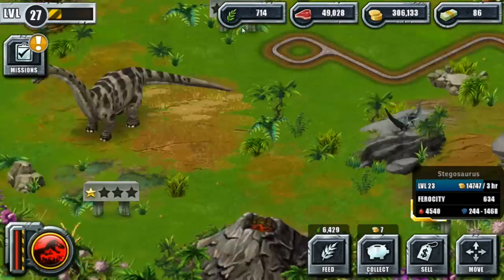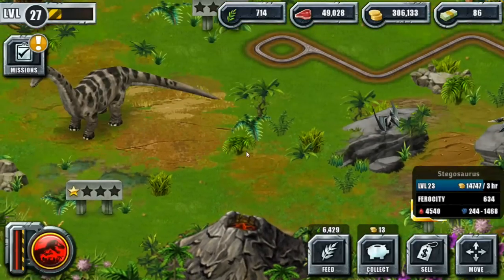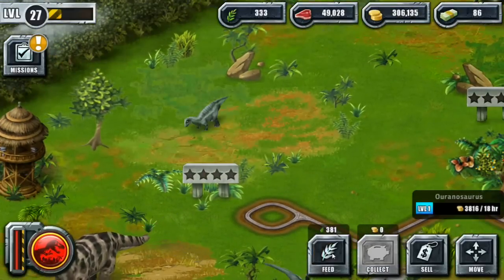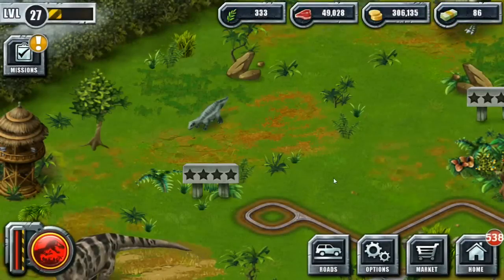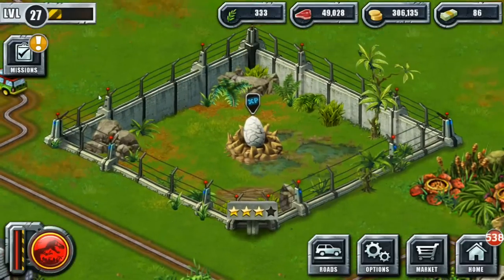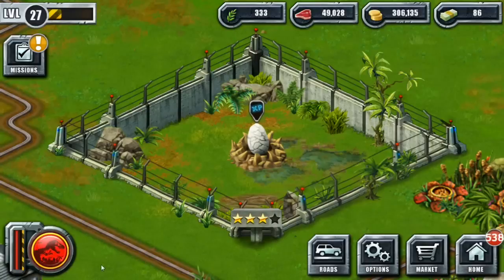I can't wait to spread these volcanic decorations around — the volcano chain we're gonna have is going to look really great. I can't feed you yet, I'm sorry, there's not enough food, but you are so cute. Let's go check on our very last eggs — we actually leveled up our Allosaurus, so let's see how he's doing!